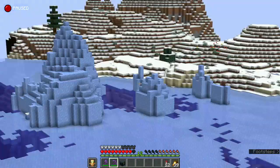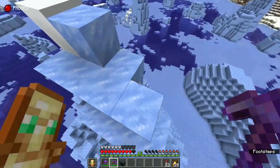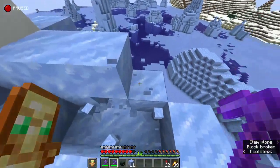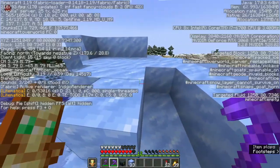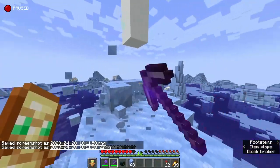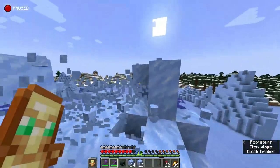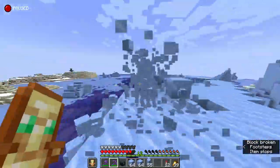This is actually really good - I didn't find a mangrove but I did find a snowy area. This is all packed ice, and packed ice is really useful for a lot of builds. So I think I'm going to collect a bit of this because I'm definitely going to come back here in the future. I took some screenshots and let me just get a couple of stacks of this while I'm here.